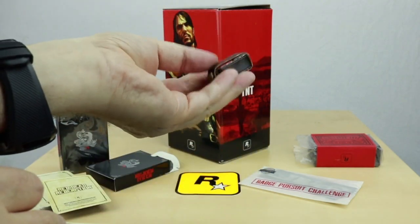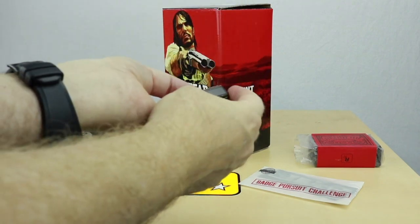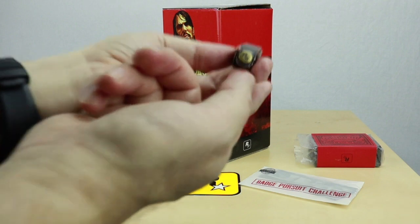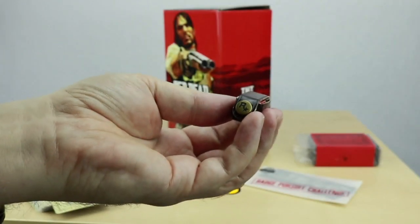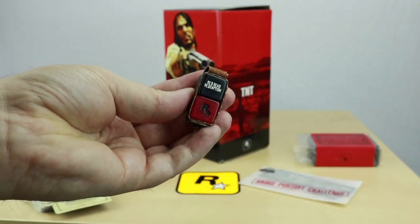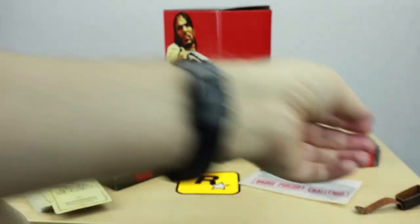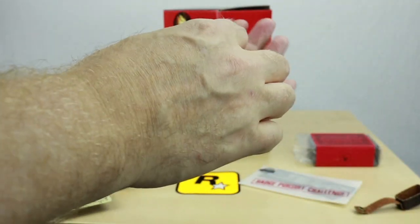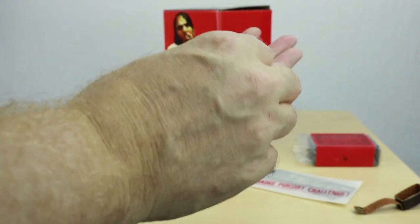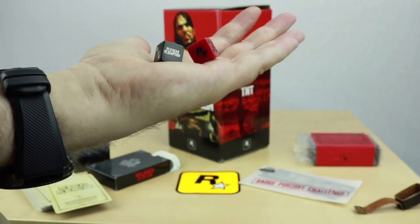Then we also got a dice holder — whatever every gambler needs. It's a little package to hold your dice. So instead of taking the dice and losing each die individually, you can put them together and lose them both together. Got a little Rockstar button here. I'll try to zoom in there — little Rockstar button. And we got two dice. Pop them out of the holder. Red Dead Redemption printed on the outside of it. The Rockstar and the Red Dead Redemption label are the ones. Two dice, two die and a holder.